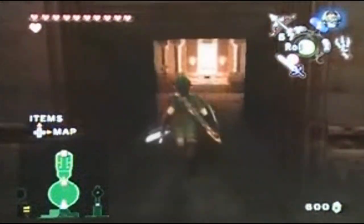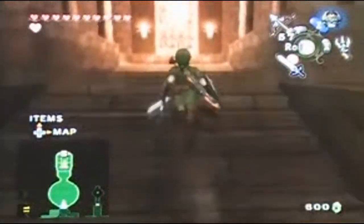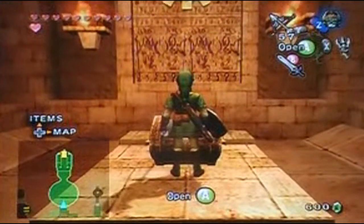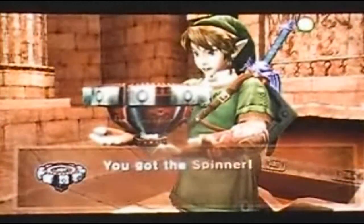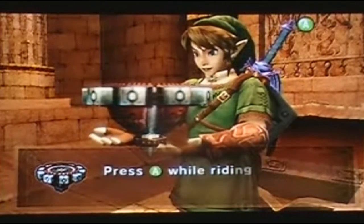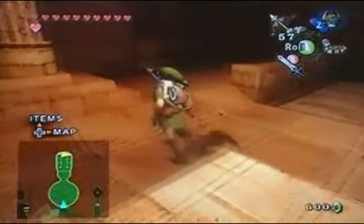As easy as the one in Oracle of Ages and Seasons, where you dig and get this guy out of the sand and attack him. We get the Spinner! One of my favorite items. For this dungeon, I love it a lot. For a couple of heart pieces, I love it a lot. The spinner lets you go around on these little carvings inside the railings on the walls and stuff, and you can actually go a lot faster.